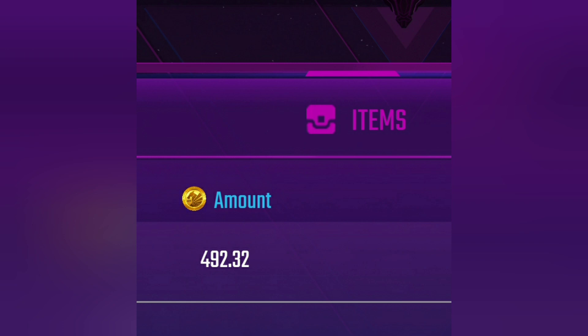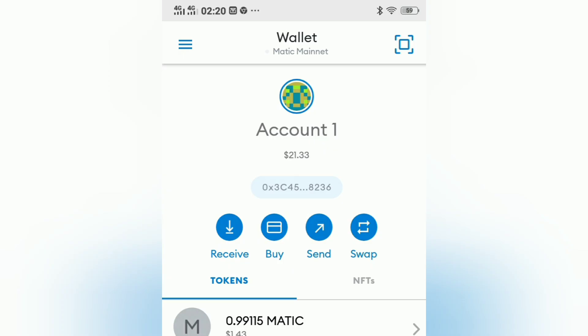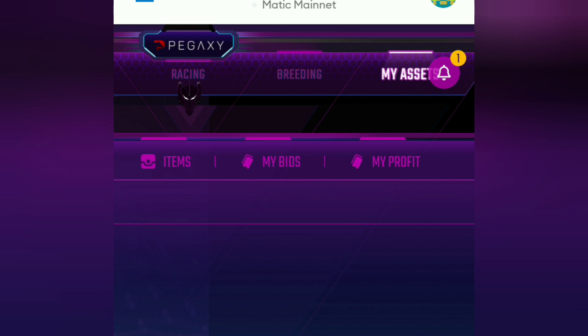The total amount of VIS I'm trying to withdraw is 492.32. As you know, by playing Pegasi two times, the total VIS earned were 492.32. In case you have missed those videos, you can find the links in the description. Let's withdraw those 492.32 VIS. First, you need to go to MetaMask. Make sure you are on the Polygon Network.